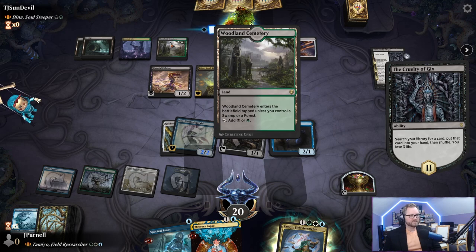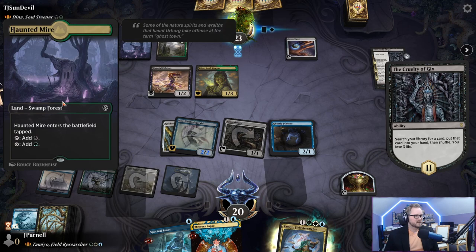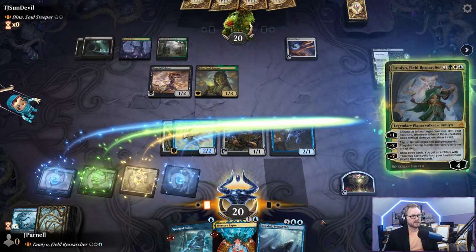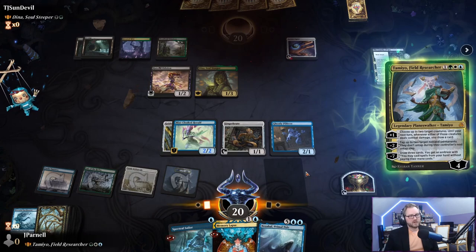Let's just appreciate Bruce Bernese — the haunted fire looks so good in 3D as well. Their turn did they time out while looking? Maybe they did. We're going to play Tamio Field Researcher. I think I'm going to discard this Nezahal. Looks like our opponent timed out — this was going to be the last game, but now you get another one.